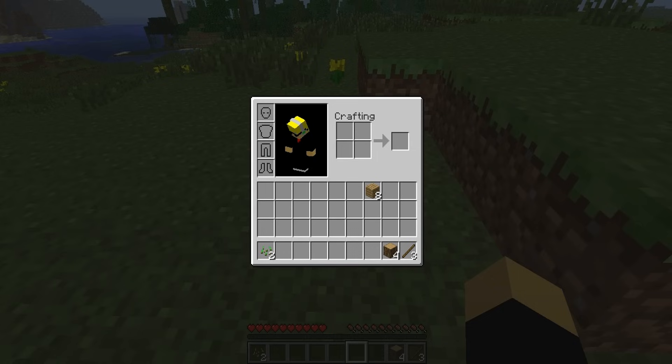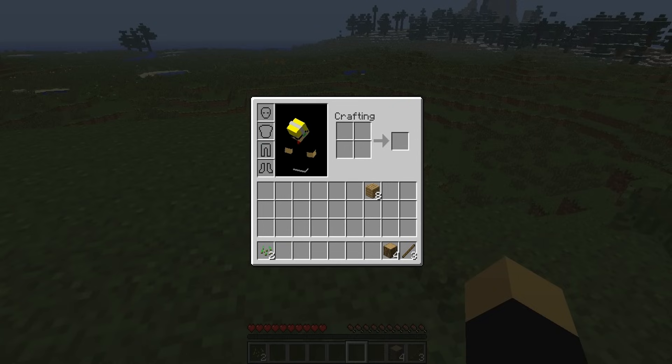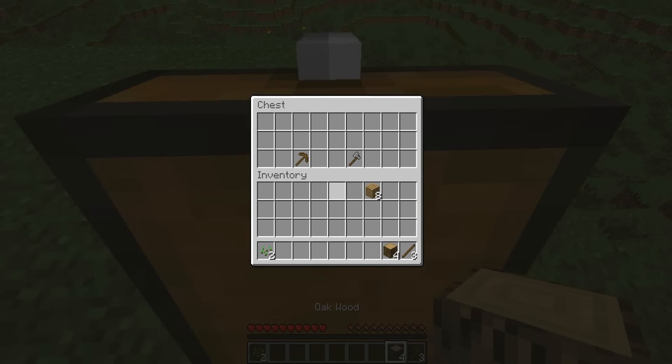Right-click also toggles doors and levers, fires a bow by holding it, blocks using a sword, and lets you use special blocks like chests, doors, and switches, and enter vehicles. So I can open this chest using right-click. You can also eat food, hoe farmland, and shear sheep. If both the item held and the block clicked on have actions — like placing a dirt block on a chest — the block will override the item. Holding Shift lets you bypass that. Shift also makes you sneak so you can't fall off edges.